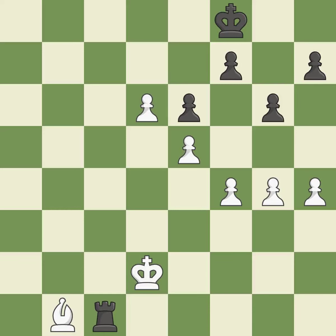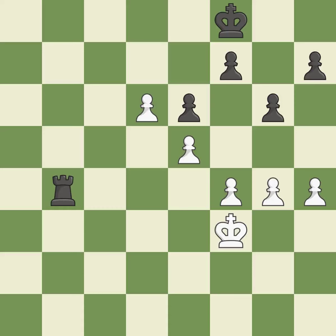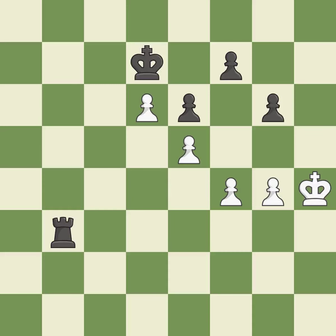Perfectly on point. Backs off — ideal. Among the best actions. A powerful play. That is a logical response. A wise decision. This activates the king in the endgame by moving it from the back rank. It is a fair deal after all captures. Recaptures — ideal. The best choice. This moves the checking rook farther away. That is a logical response.